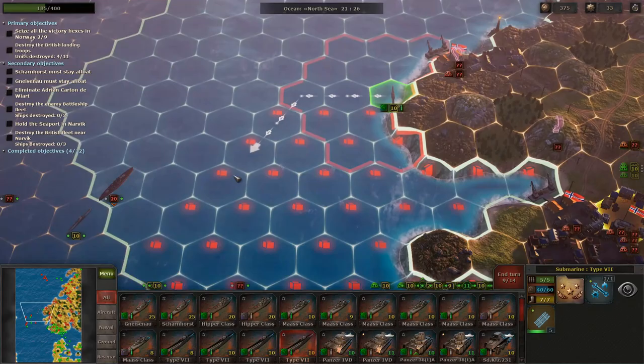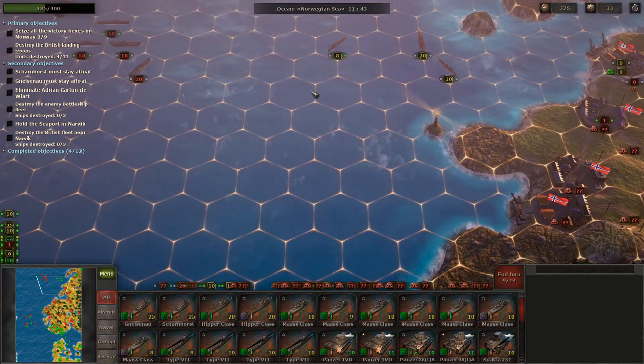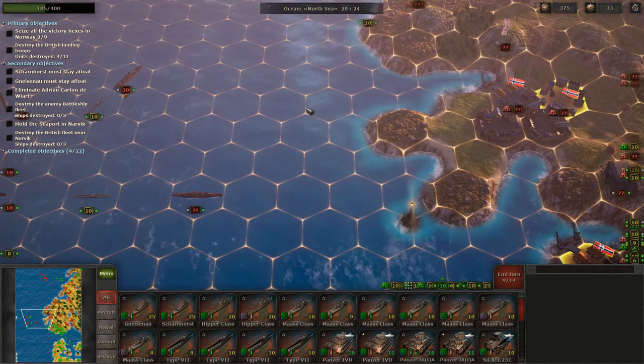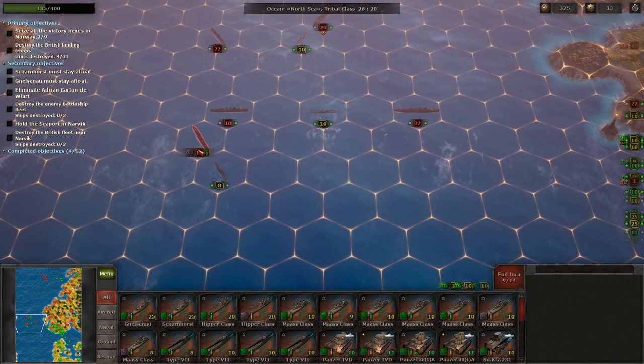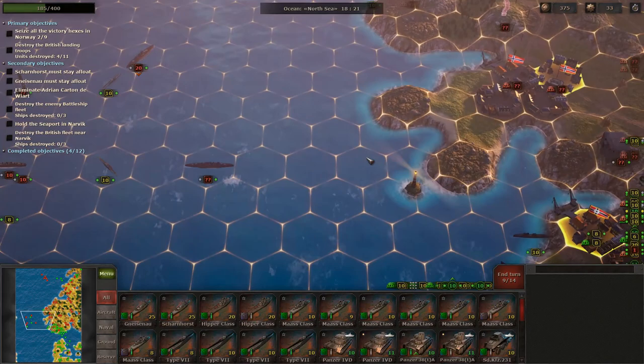We could use these guys to sink the troop convoys that are coming, but I don't feel like it'll be necessary. I really want to just focus on trying to sink these damn capital ships. They do have three destroyers here and we can currently see the battleship we did all that damage to, and the heavy cruiser — but we are missing a battleship. I don't know where it's at.